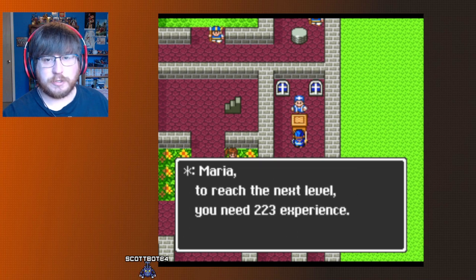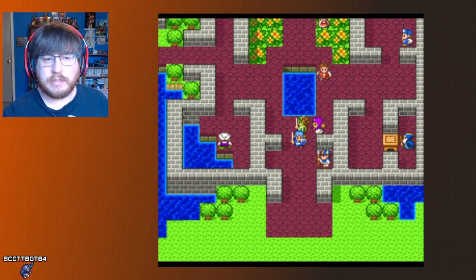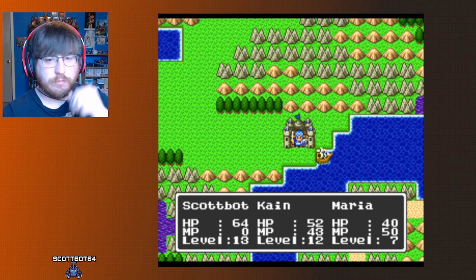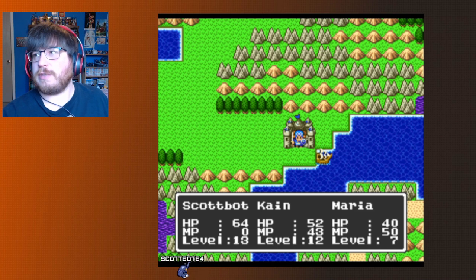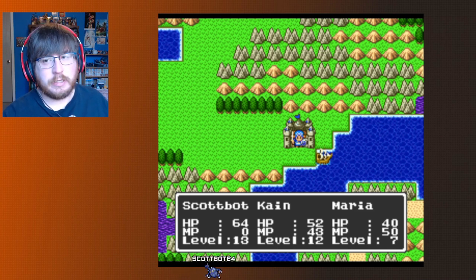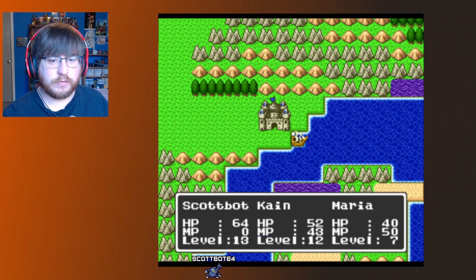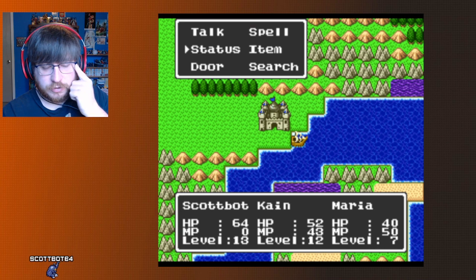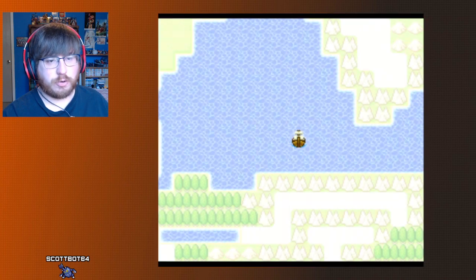They actually just tell you how much experience you need when you load up the game. We did some exploring — we went to Charlock and found the sword of Erdrick, and there's a room with treasure we can't reach because we don't have a key. We have two leads: a monolith to the southwest of Alephgard with a teleport portal, and we were told about a sunken ship. Let's see if we can find that — it might be better to explore around with the ship.